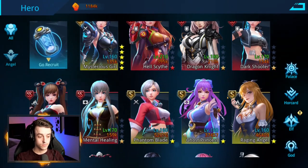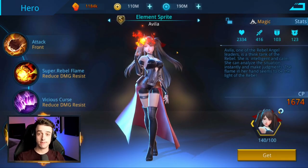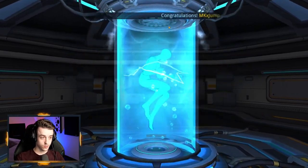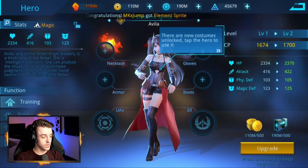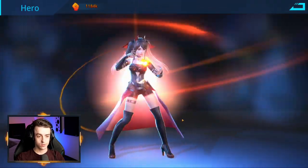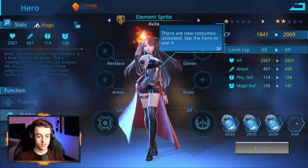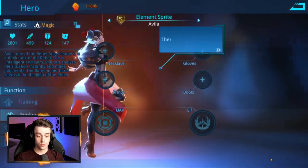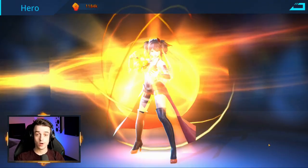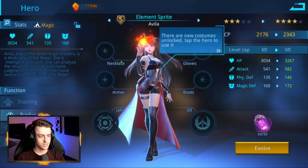Heroes require other heroes to be made stronger, as well as copies of themselves. For example, element sprite requires 100 genes to unlock and add to your account. Once a hero is unlocked, a notification is given to everybody on the server. In the evolve menu, you first add B tier heroes to take them to copper star 1, then more B tiers for copper star 2. Copper star 3 requires an A tier hero — you can use A tier canisters or specific A tier heroes. It's recommended you use these to improve your best heroes, which will usually be S tier heroes as these are typically the strongest.